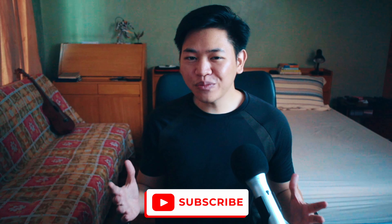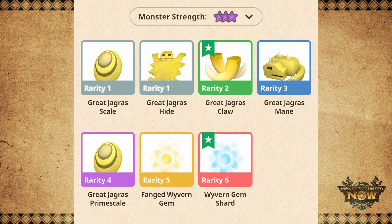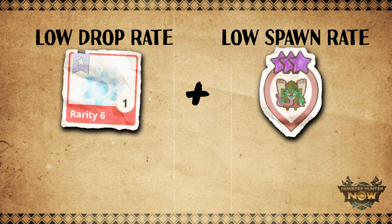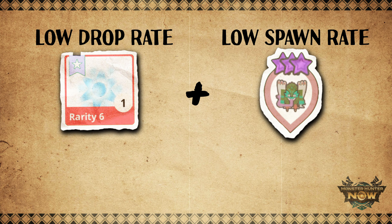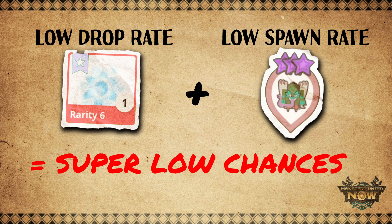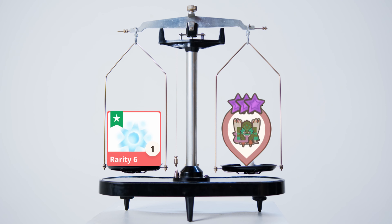The problem with Wyvern Gem Shards is that their drop rates are extremely low, coupled with the fact that they only drop from 8-star monsters and above. When you first unlock these 8-star monsters, they will rarely spawn on your map. The low drop rates of rarity 6 materials plus the low spawn rate of 8-star monsters means you'll have super low chances of getting Wyvern Gem Shards. We can't do anything about the drop rates — that's a Niantic problem. What we can do is affect the spawn rates of 8-star monsters and tip the scales in our favor.